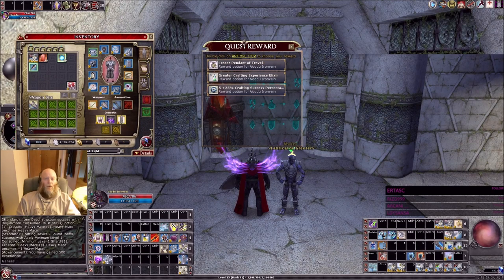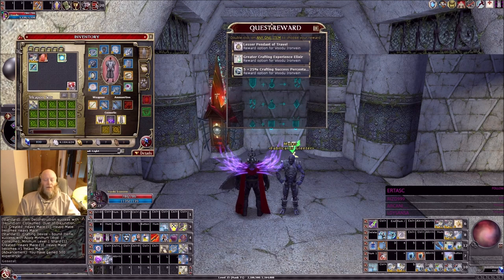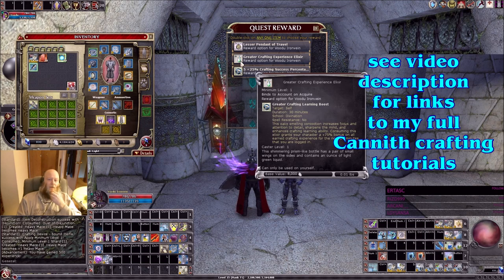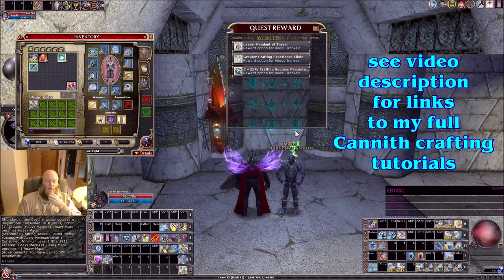Here's the important point for aspiring crafters. This stuff is bound to account, which means you can do this on all your different characters. You can even make a new character, do this tutorial — it takes 5 minutes to make a character — come do this tutorial, and then throw this stuff in the shared bank, delete the character, make another one.